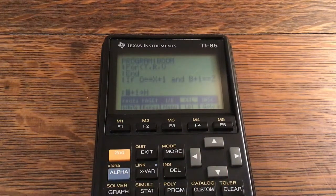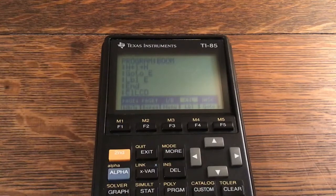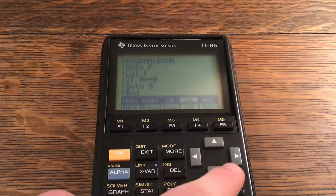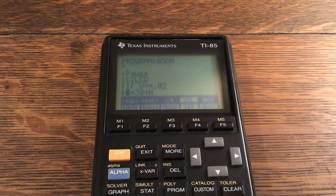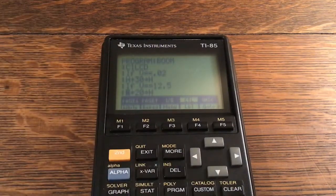If G equals 22, Pause — so G equals 21 or 22 to exit. If B plus 1 equals 12, 10 store to B, Output at 8 comma 12 comma quote division symbol. If B equals 1, 2 store to B, Output at 8 comma 12 comma quote division symbol. For T comma R comma V. If O equals X plus 1 and B plus 1 equals Z, H plus 1 store to H — that's your score — Goto E. Label E, ClrLcd. If O is not equal to X plus 1 and B plus 1 is not equal to Z: M minus 1 store to M, Goto F. Label F: If M equals 0, Goto G. Label G: Output at 5 comma 4 comma quote Game Over, Pause, ClrLcd. If V equals 0.02, H plus 30 store to H — that's the 30 bonus points for Fast. If V equals 12.5, H plus 20 store to H. Display quote Score, Display H.